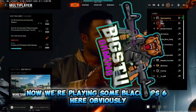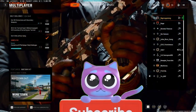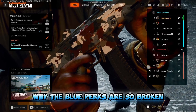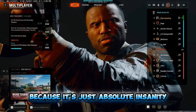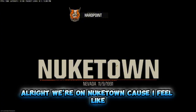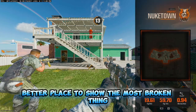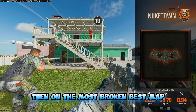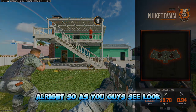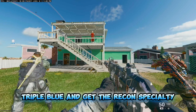All right, now we're playing some Black Ops 6, obviously, and we're playing some Nuketown. I'm going to show you guys exactly what I mean when I say this perk set is broken. Why the blue perks are so broken? Because it's just absolute insanity how broken these perks are. We're on Nuketown because what better place to show the most broken thing than on the most broken, best map. I have the Recon specialty on. That's all you need - run triple blue and get the Recon specialty.